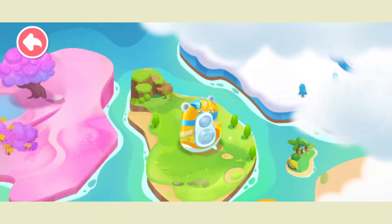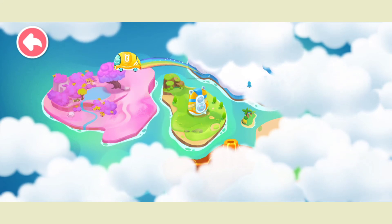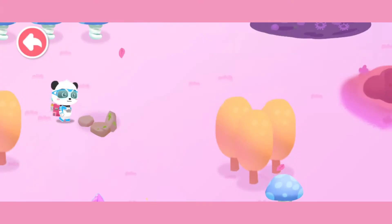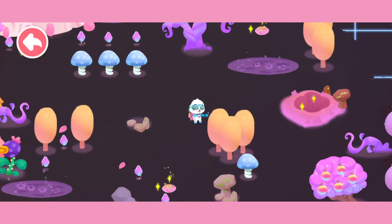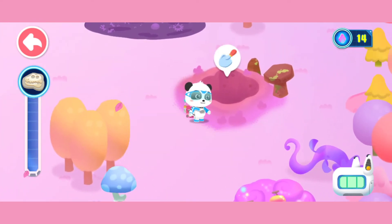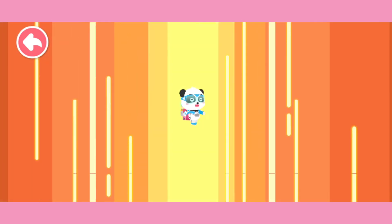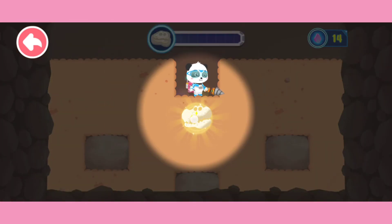Wow! Detected many dinosaur fossils here — let's go and see! Fantasy Forest! Radar on! Radar shows that there are fossils where it's glowing. The detector shows that there are a lot of fossils below — let's go down and dig out fossils together. Dig down to find more fossils.